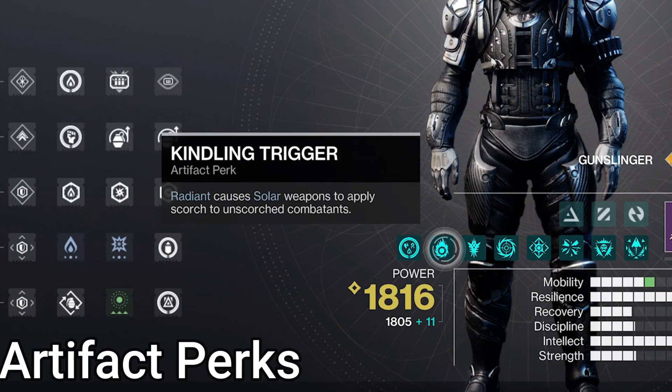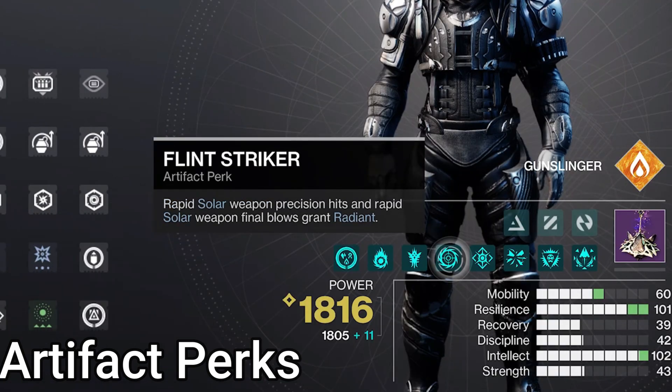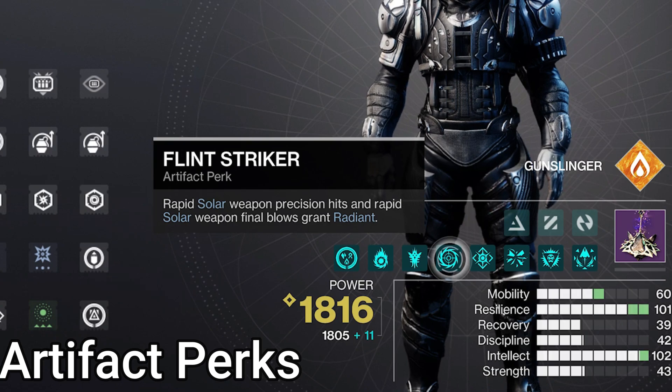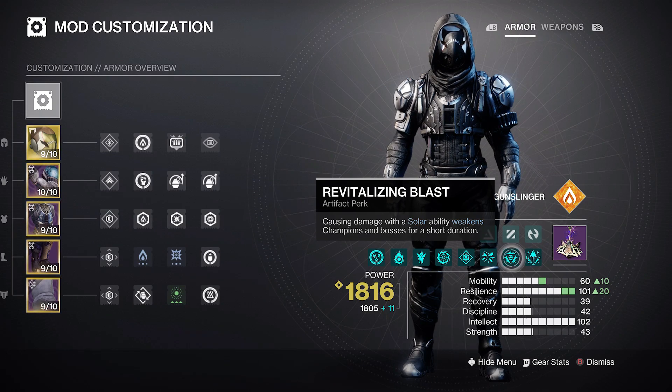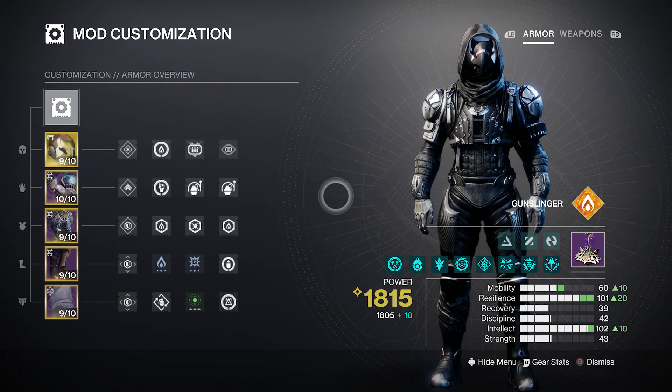For artifact perks: Kindling Trigger — while Radiant, solar weapons deal Scorch to unscorched enemies. Flint Striker, the all-star here — rapid solar precision hits or kills give you Radiant. Heart of the Flame — gain bonus solar super damage for each nearby ally when you cast your super, and allies also get Radiant. Revitalizing Blast — solar ability damage weakens enemies.